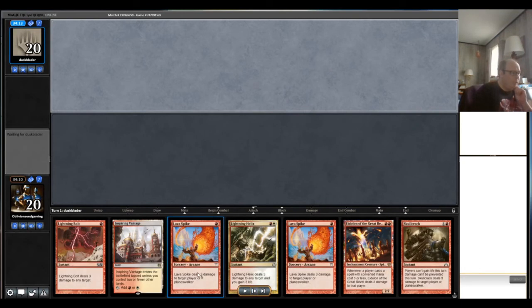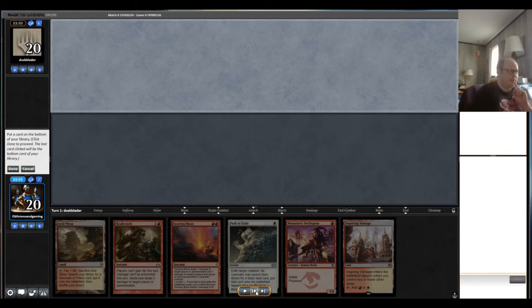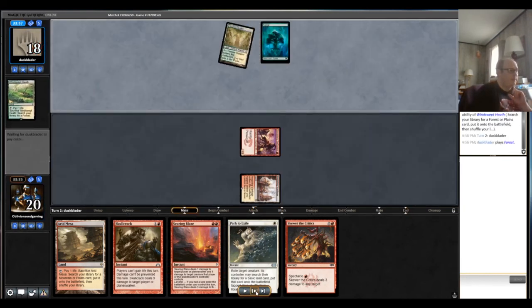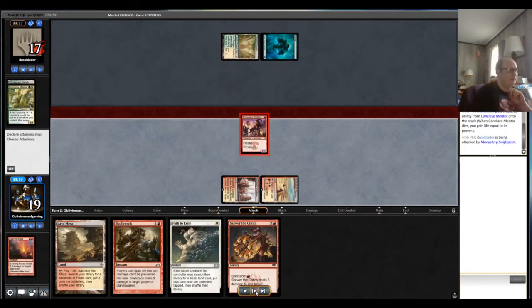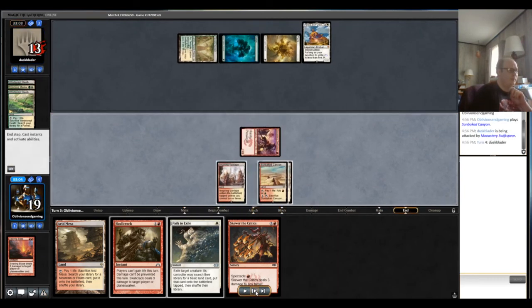Nothing changed with sideboarding, so let's get into the final game and see if burn can steal two wins against this relatively difficult matchup. The one-land opener with only a Bolt to interact — that's a mulligan. The next hand is quite good: Swiftspear into a blaze effect backed up by Skull Crack. Putting back one of the lands makes sense. Opponent once again has no turn one play; we have a turn one pressure play with Swiftspear.